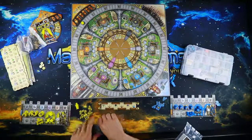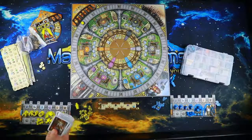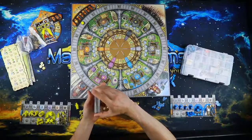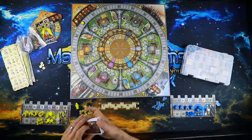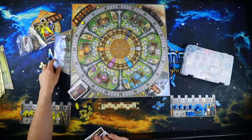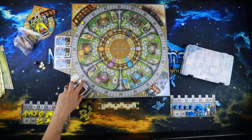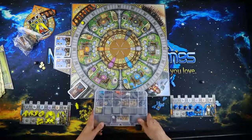Open the bag and grab all the different quest cards. Shuffle them up and set them out, then flip over three of them. That's where they'll go eventually. Now it's time to start putting out all the different bits.